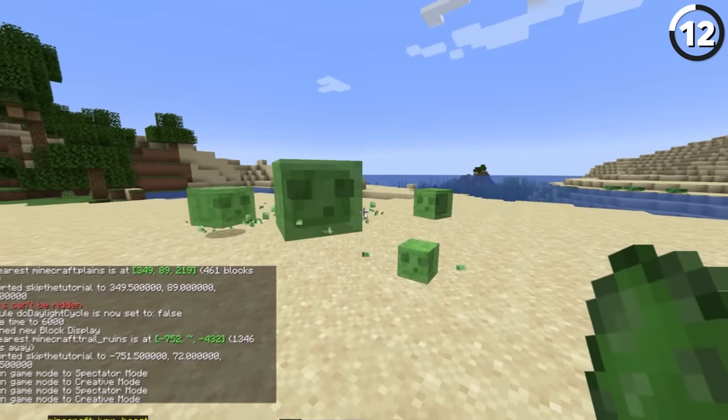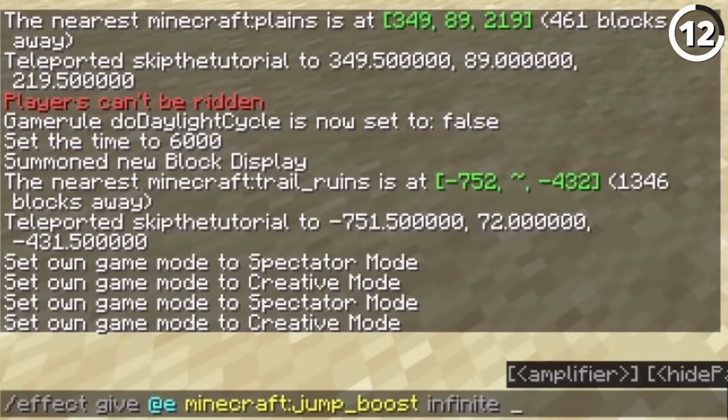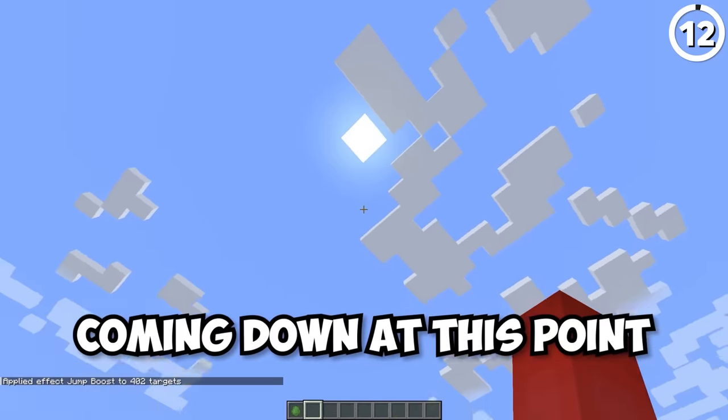At first glance these slimes look normal until they start jumping, since now you can actually add the jump boost effect to slimes. Yeah, I don't really think they're coming down at this point.